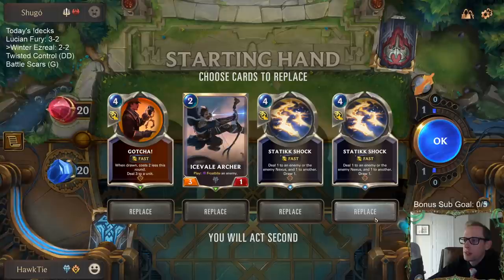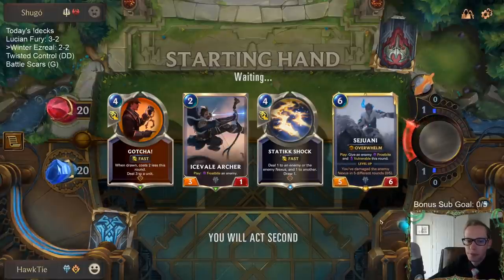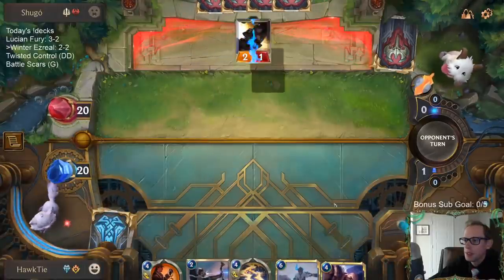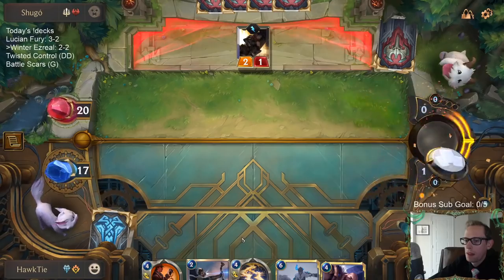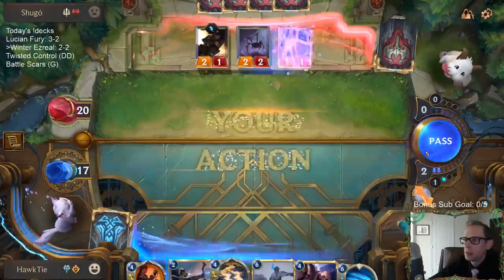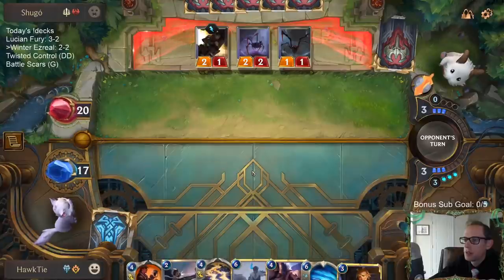Do I want to keep both Static Shocks? I'm going to keep both. That's a lot of 4 mana cards. Playing the Icevale Archer — I guess I can just do that next turn too. I don't think they'll go straight to combat. They'll probably play something else, and then we Icevale Archer that something else. Then I Static Shock these things in combat.